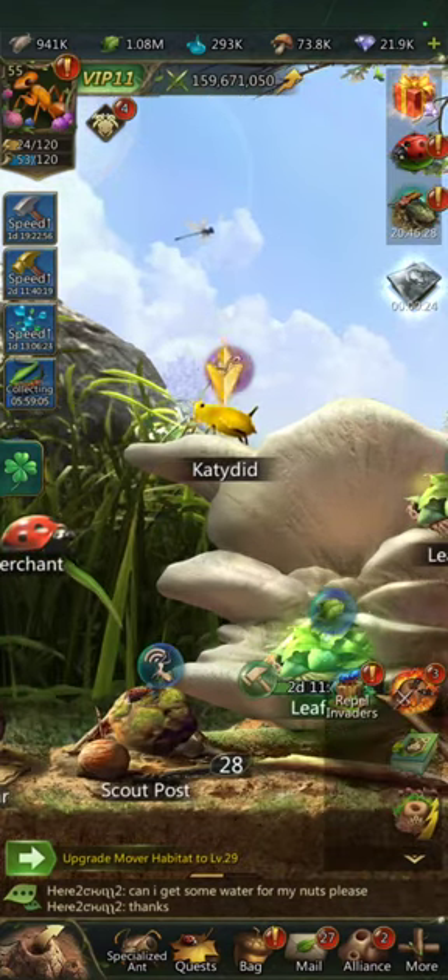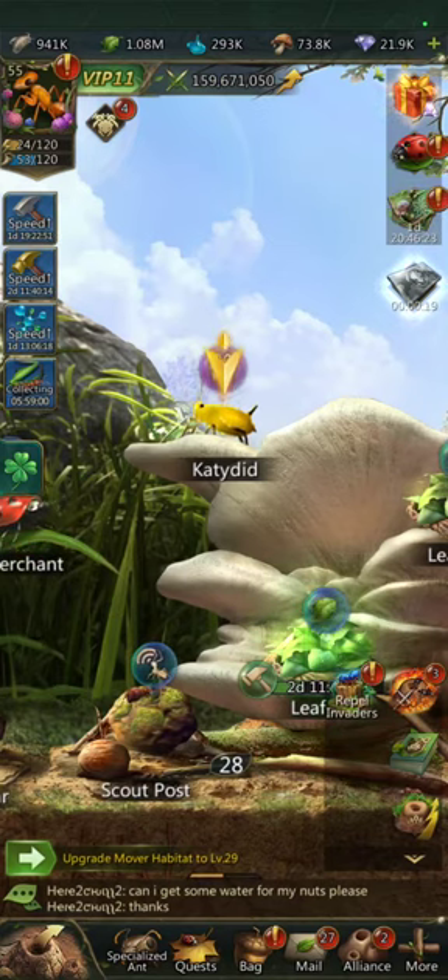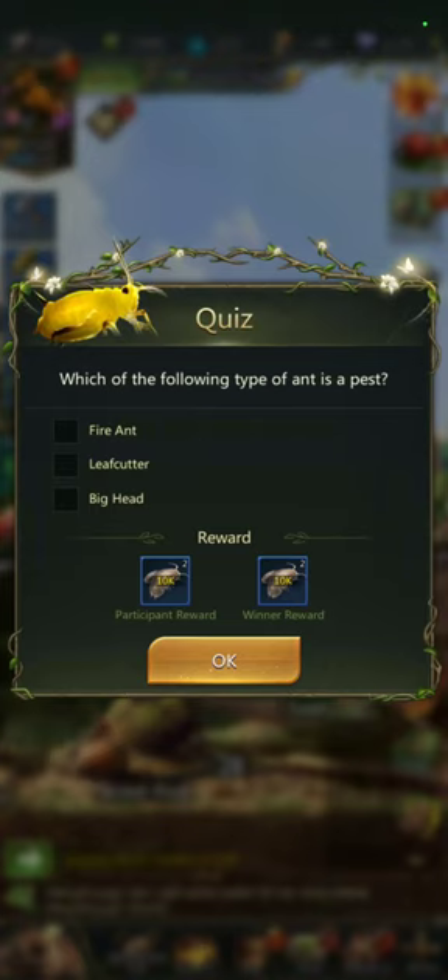Welcome back to Ant Legion. Here is the katydid, otherwise known as the quiz ant as I call it. Every time right after reset it has a really small timer. For the first seven or ten of these quizzes you get nice little reward cards. This is what I would call a resource card which will go in your bag, and if you're smart you don't redeem those until you actually need them so you're not holding on to resources that can be stolen. You do get speeds here as well, sometimes diamonds, so it's definitely worth doing every time you come into your nest if you're a multi-day active player like I am.